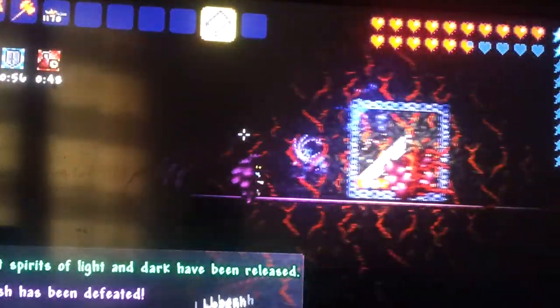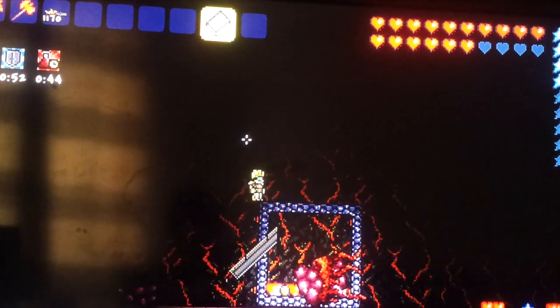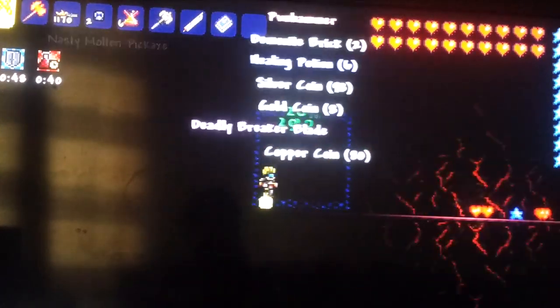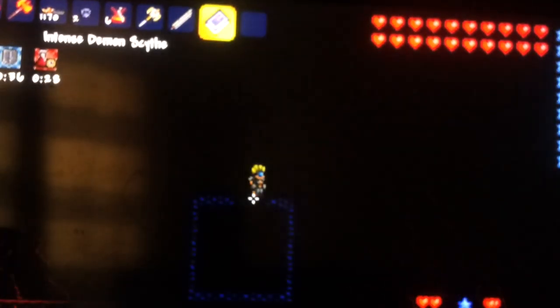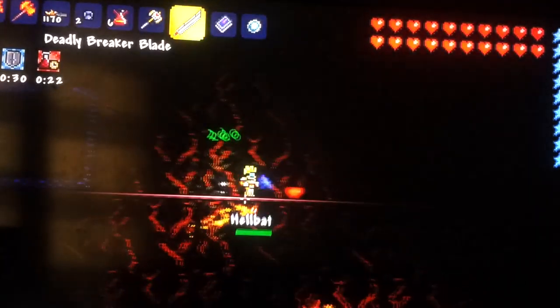Oh! I killed the Wall of Flesh! We did it! I killed the Wall of Flesh! Oh yes. So let's look on the map and see where the hollow is. I defeated it and I got a Breaker Blade. Let's go!